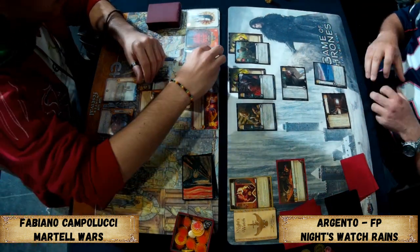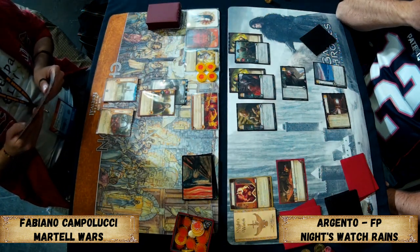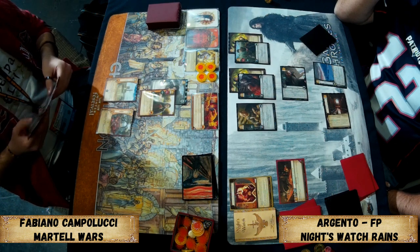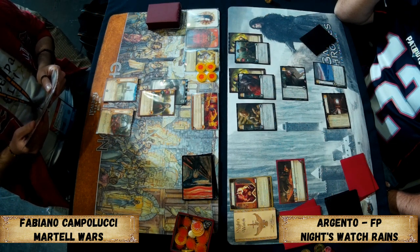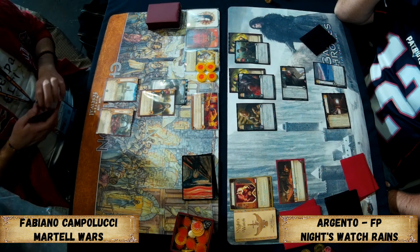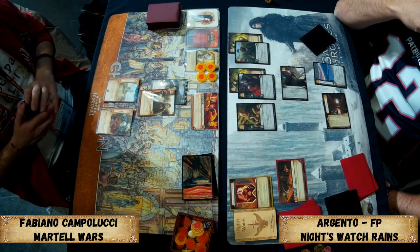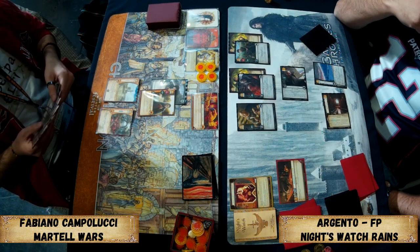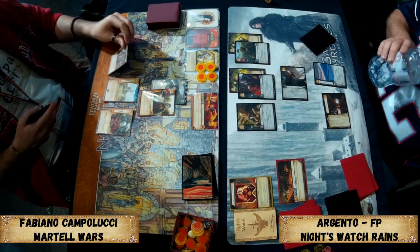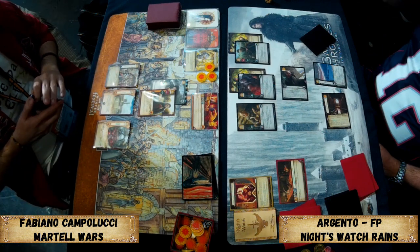Nymeria is Craven — that's going to help Argento because now Fabiano will need to get out maybe three characters to attempt all three challenges against Argento, which is probably unlikely on four gold and a Blood Orange Grove. Martell probably don't want to go all-out attacking round one, especially when playing The Long Plan — you accept that you'll lose some challenges but benefit from it with cards and money.